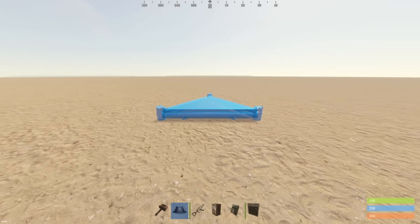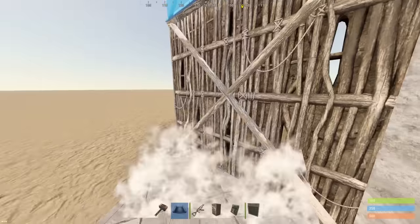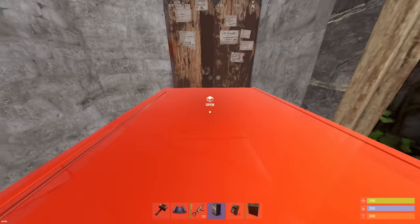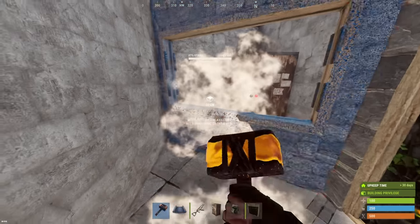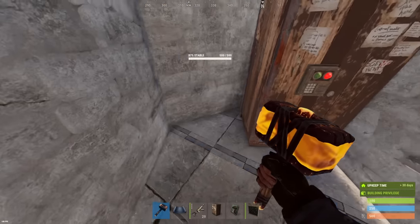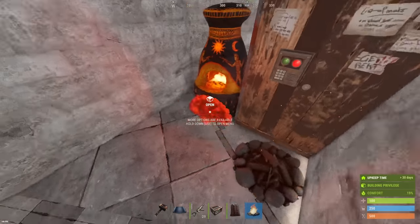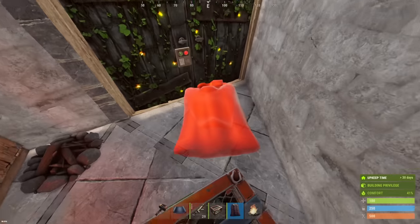First we're going to claim our build location with 3 triangle foundations. Wall them in how you see and put a double door frame here. Put a wooden double door on for now and then make sure your TC is positioned like this — this will make it easier eventually when there's a window frame here to upgrade the foundation, back wall and ceiling. We can start furnishing our starter base with a furnace, a campfire, a couple of small boxes and our sleeping bags. Keep in mind this isn't the full starter, this is just to get you through the first few minutes of wipe.